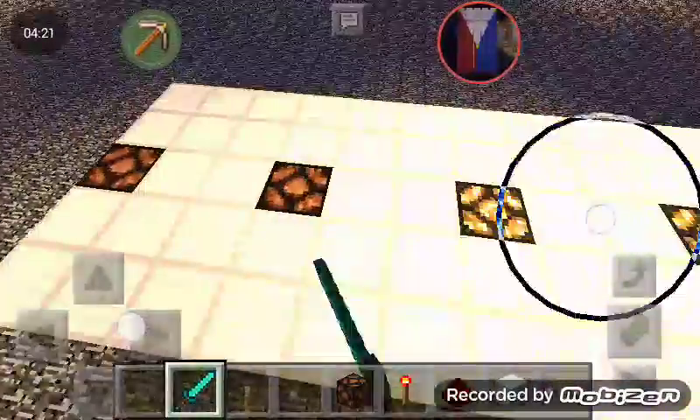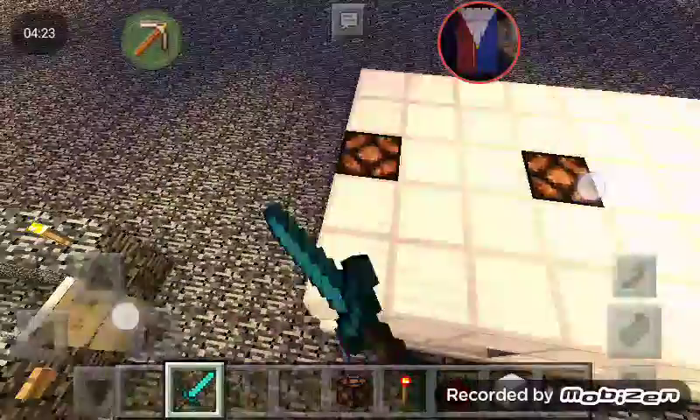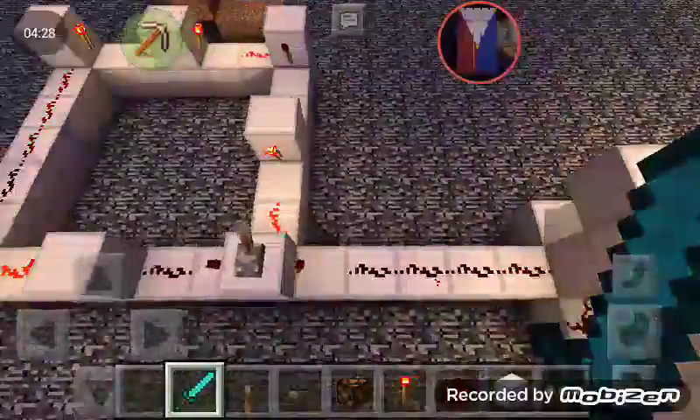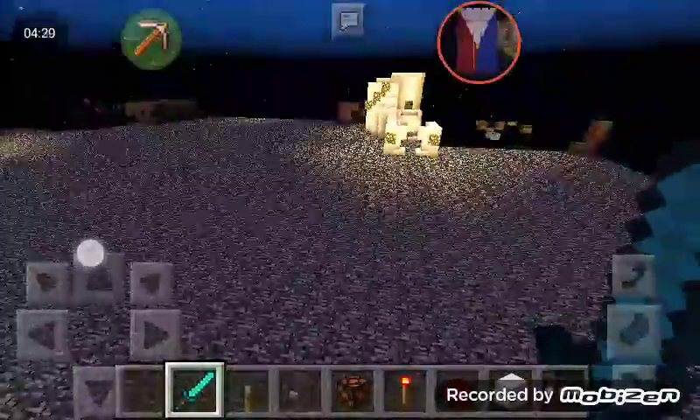Redstone lamps get lit up one by one, then turn off again. This is completely tileable. I'm going to show you the tutorial now — here it goes.